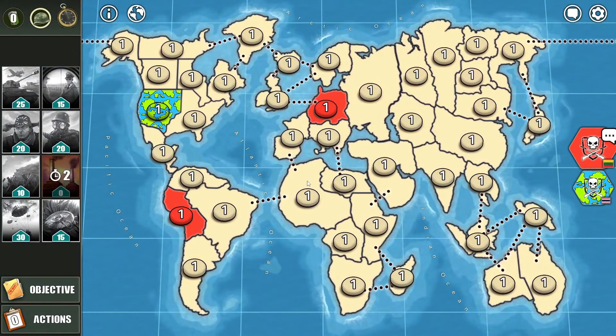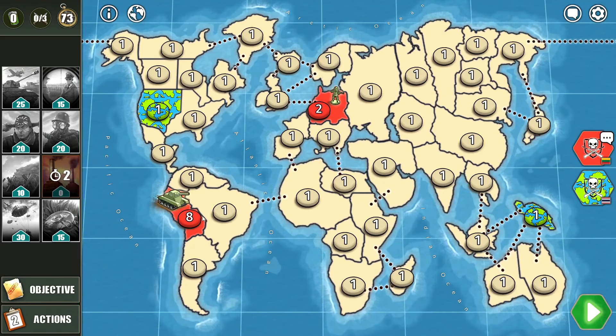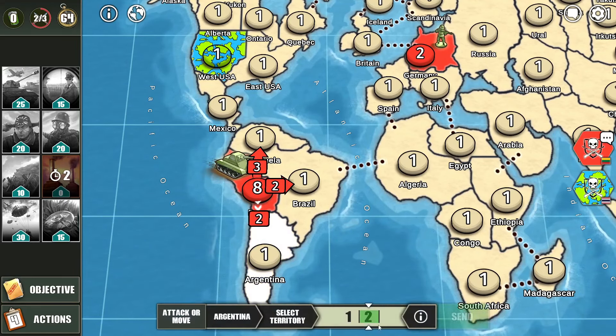Round 1, my opponent goes for Oceania. Let's add my troops there — all of them but one. Let's attack to Brazil and to Argentina as well.